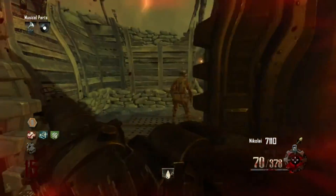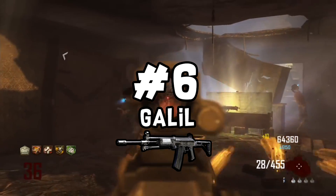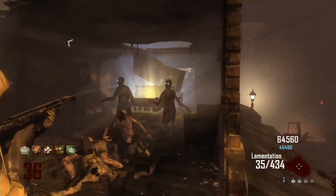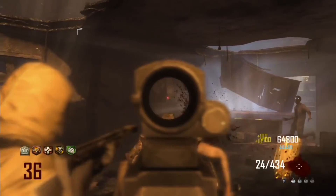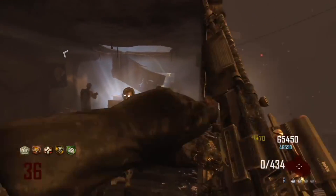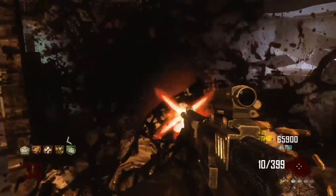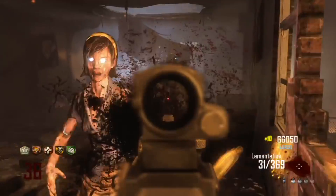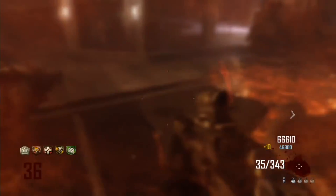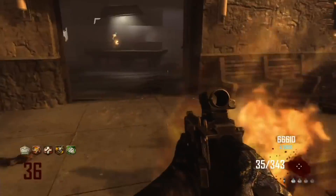In the number 6 spot we have the Galil — the fan-favorite gun from BO1 Zombies added into BO2. If you played BO1 Zombies, you know exactly what I'm talking about. The Galil is a super reliable AR — non-PAPed it's great for points and killing zombies, and Pack-a-Punched the thing's a monster. At round 30 or 35 it will still be getting kills. The Galil is always a super reliable gun within BO2.